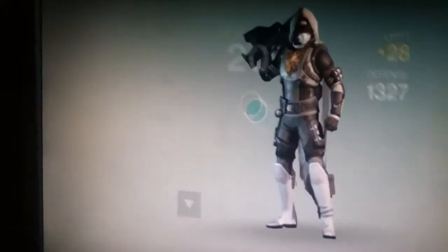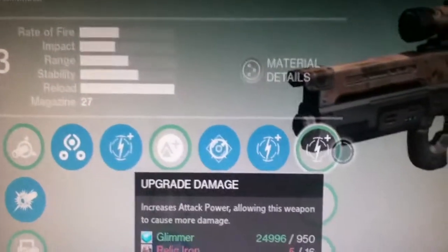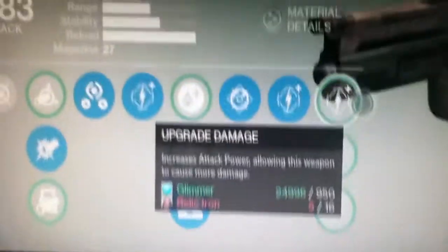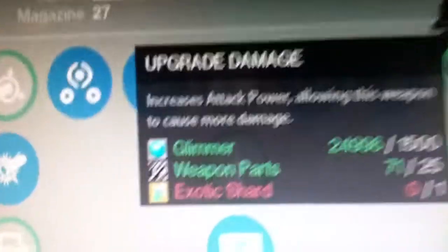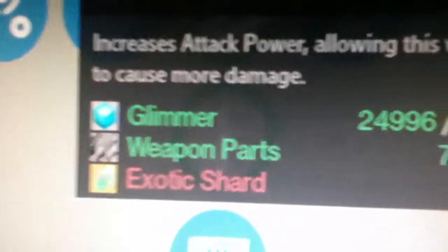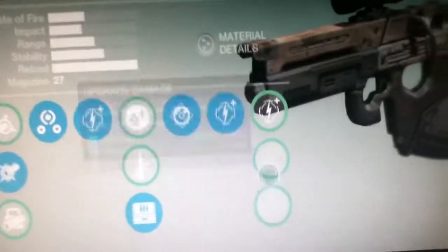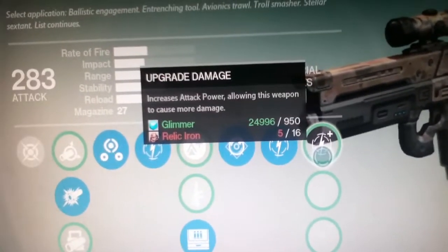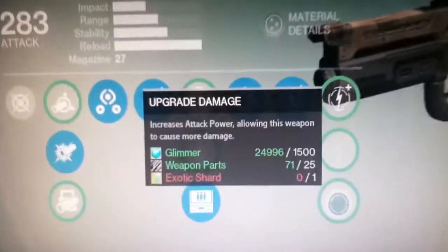And if you have an exotic weapon or armor, for the weapon it doesn't actually require the weapon part anymore. And for the last perk, you need the weapon part and an exotic shard — it's not the ascended energy anymore, which you don't even need for the weapons.